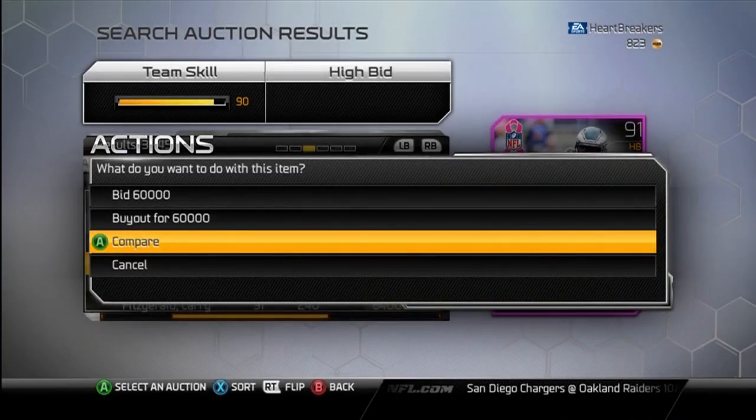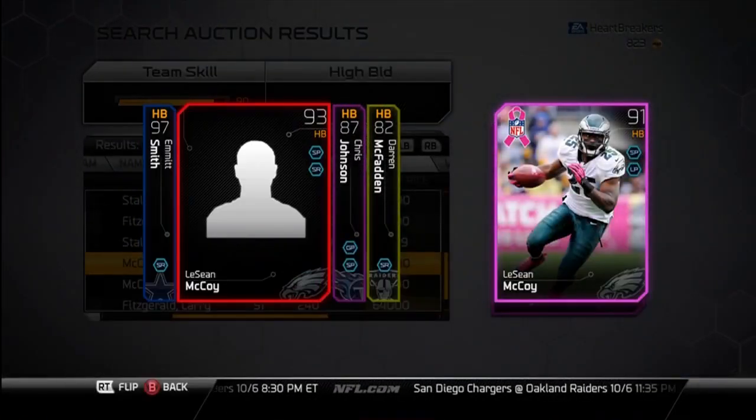Next we've got the LeSean McCoy, which I will compare to the Mileage Limited Edition. You can see they switched out speed run for long pass and dropped it by plus 5. Speed went down 2, agility went up 1, acceleration went up 1, awareness went up 4, carrying went up 2. Elusiveness and trucking are the same.